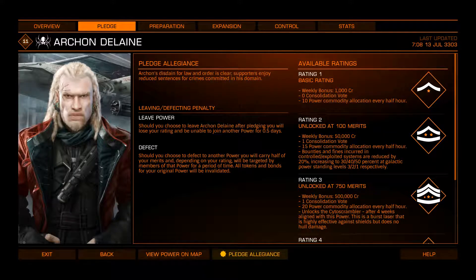If you have 850 merits, you've got a hundred left and it drops you back to rating two for a week. Yes, you can see where this goes. Every power also has specific weaponry — some of these I've tried, some I haven't.